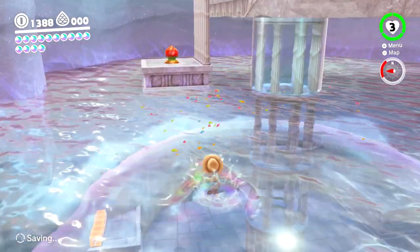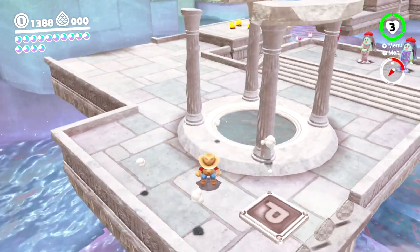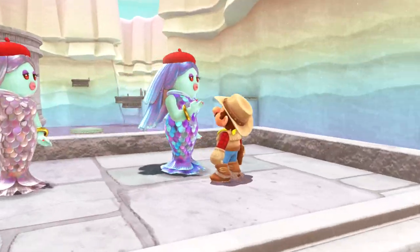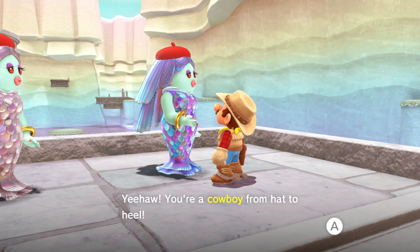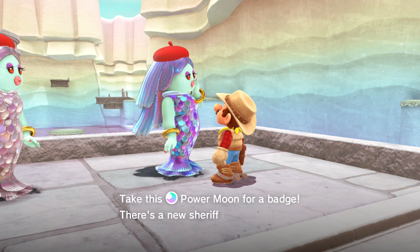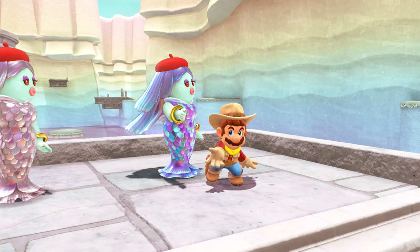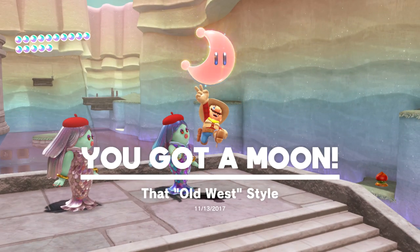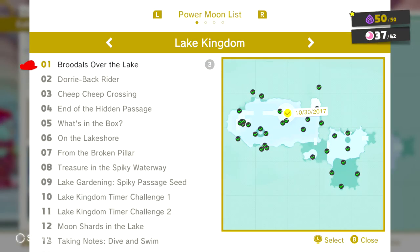We are good to go get our cowboy moon — that'll be fun. Where are you guys? The one on the right. Howdy partner, this style sister wants to see the cowboy. Yee-haw, you're a cowboy from a hat to heel — take this power moon for a badge, there's a new sheriff in town. Cute. So there's that old west style. We're doing really good, making some great progress here. We have 37 out of 42, so we only have five more left. I think we could definitely finish the Lake Kingdom today.